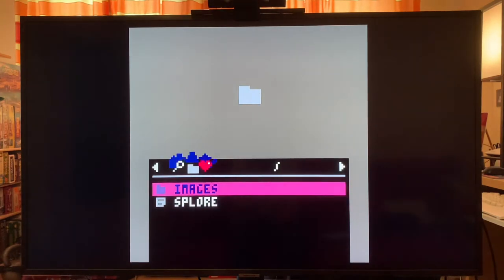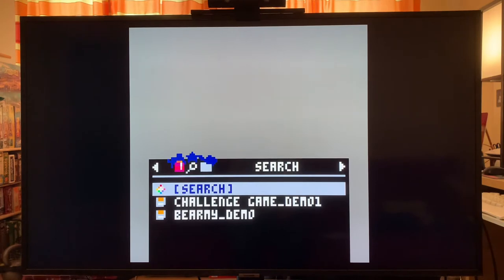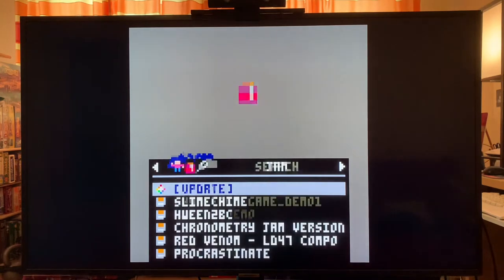You also have your directory. This works for adding your own games too — if you find games and play them on your Linux, Windows, or Mac computer and want to save them, you can export them here. But I think most people can just use Splor for everything. You don't need to do anything fancy, and all of this runs straight off the internet, so it's really convenient. You can also search for any files you want to find.